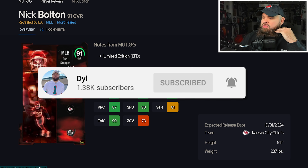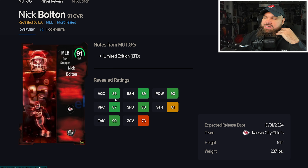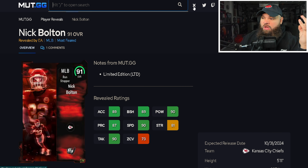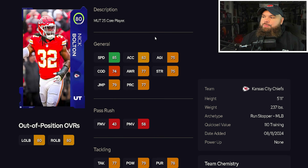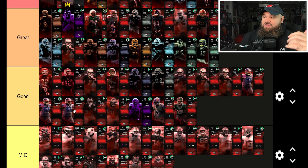Now the LTDs — Nick Bolton has some major weaknesses. 90 speed and 89 acceleration are great, but he has lower zone, he's five-foot-eleven, and his previous card showed very low change of direction. I like Divine Diablo more than this card. I'll still place Nick Bolton in the good tier, alongside Middle Linebacker Suh, since both cards really struggle with movement.